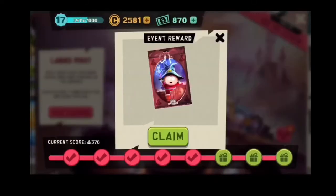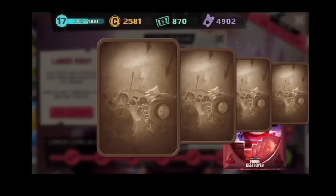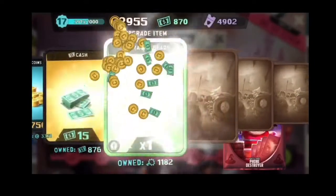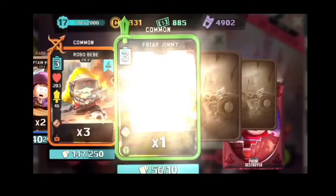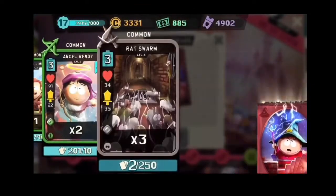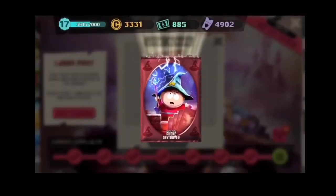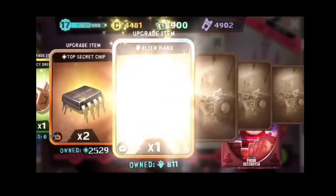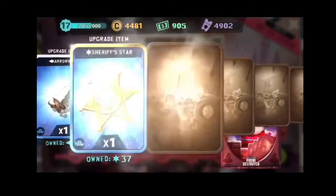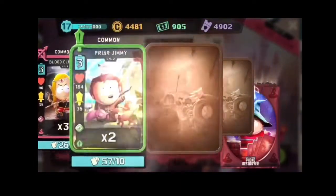That brings me to a grand total of 11,350 Cartman Coins — wow! I got 171 cash, 27 gold upgradeable materials, 58 silver upgradeable materials, and 77 bronze upgradeable materials. I got no legendary cards, not even one. I did get five epic cards, 32 rare cards, and 147 common cards.